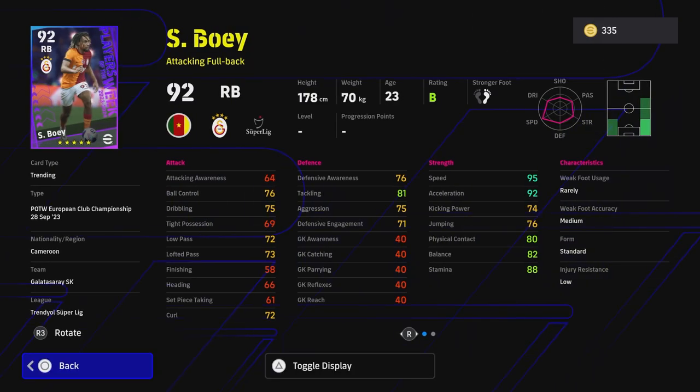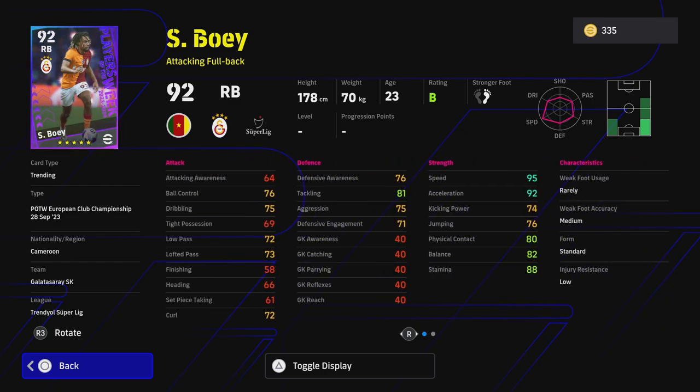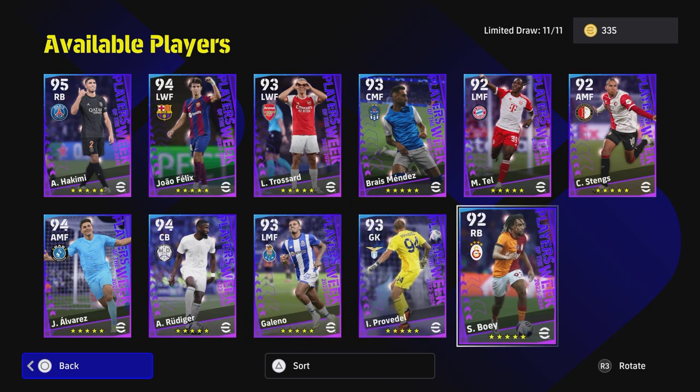We've also got Boye — this guy attacks like a plane, moves like a plane. He's fast: 95 speed, 92 acceleration. Dribbling is at 75. He's kind of a two-way player — he's got one touch pass, pinpoint cross, and long throw. I still think Wan-Bissaka is the best defensive right back in the game and Davies the best left back. Boye is not a bad option if you spin in pursuit of someone else and get him.